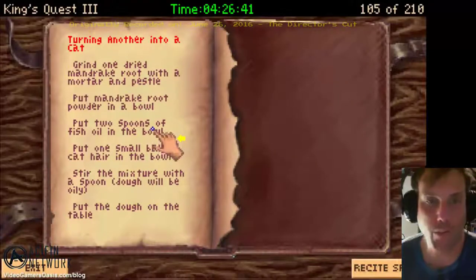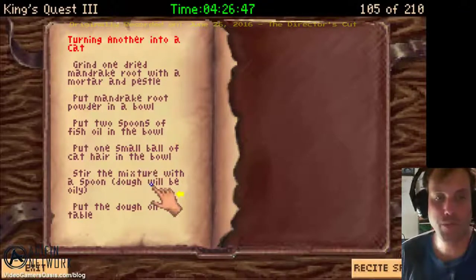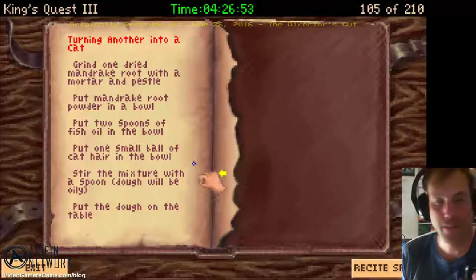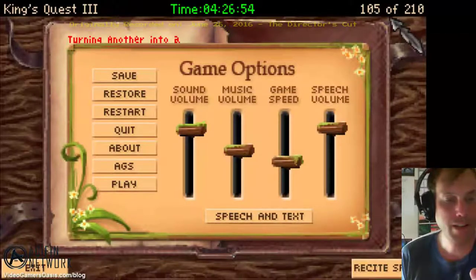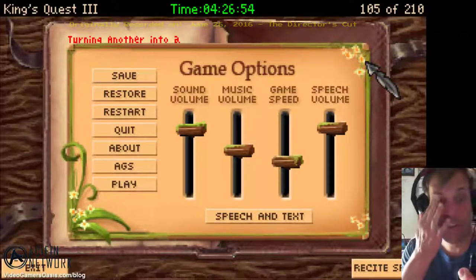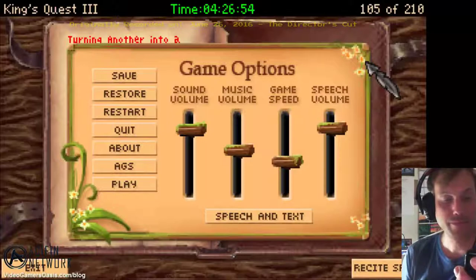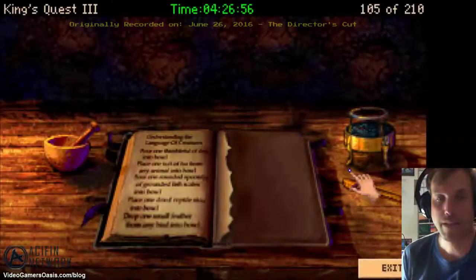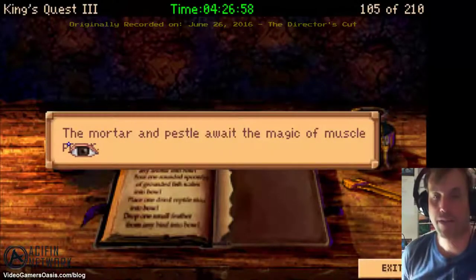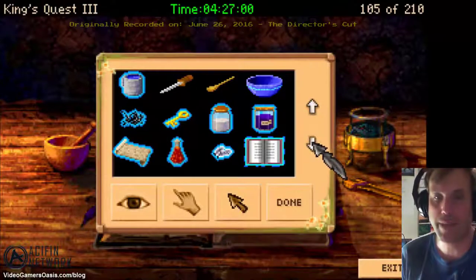Alright, the instructions say: grind one dried mandrake root with a mortar and pestle. Put the mandrake root powder in a bowl. Put two spoons of fish oil in the bowl. Put one small bowl of cat hair in the bowl. Stir the mixture with a spoon — the dough will be oily. Put the dough on the table. First step: choose the mandrake root you found and put it in the mixing bowl. Let's do that — let's get the mortar, pestle, and the mandrake root.